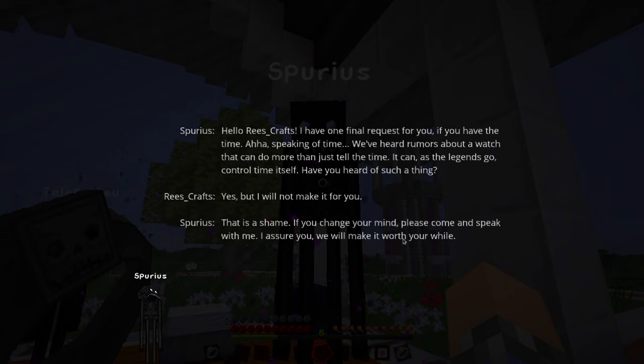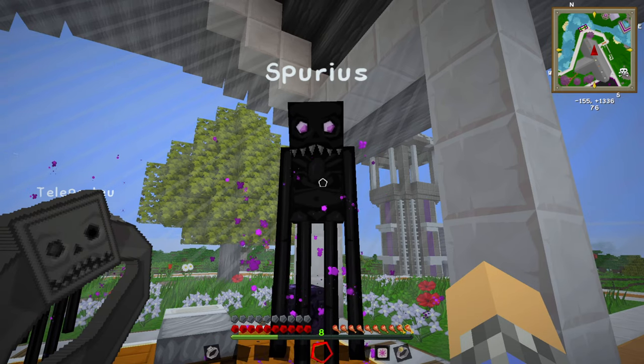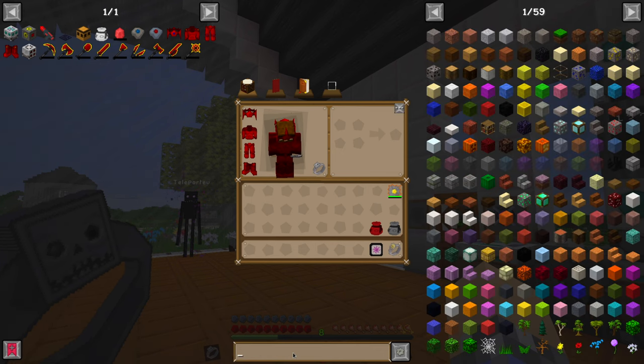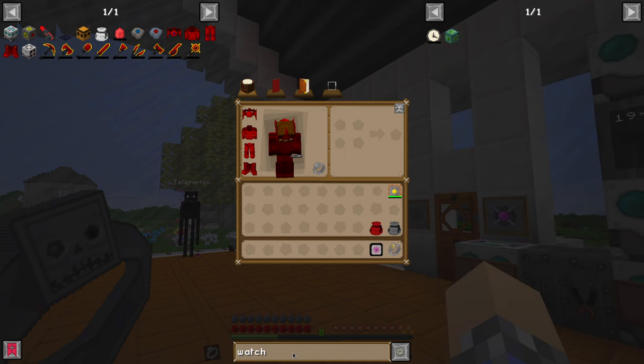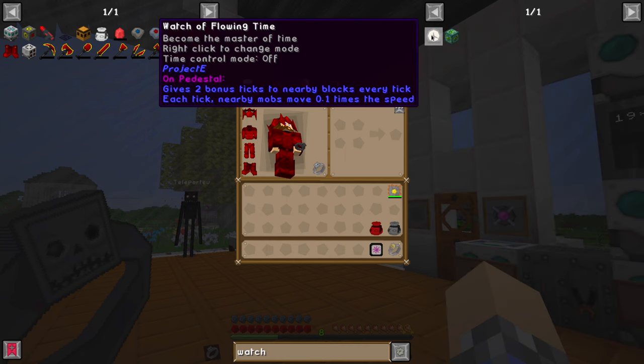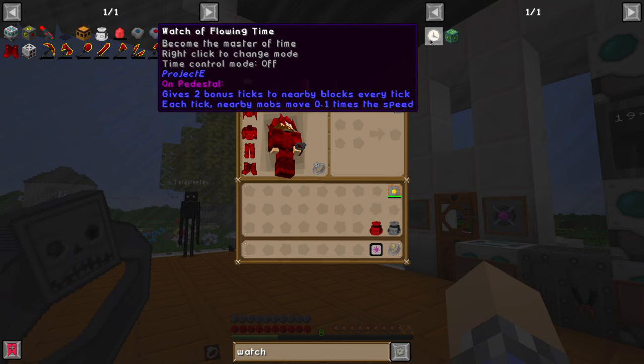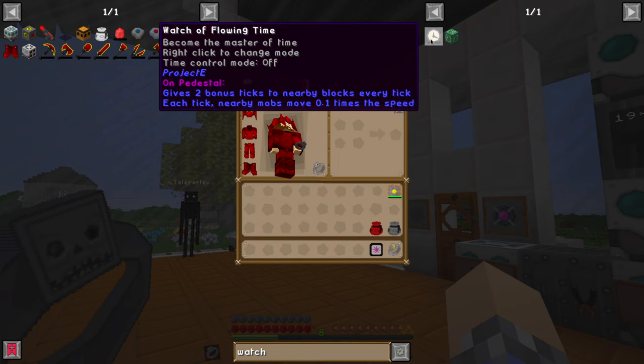Spurious responds: 'That is a shame. If you change your mind, please come and speak with me. I assure you, we will make it worth your while.' I thought they were going to say 'worth your time,' and that would have been quite funny. So he wants a Watch of Flowing Time. The watch is a pretty interesting little beast — I'm pretty sure you can speed up time, maybe slow it down, maybe even reverse it.